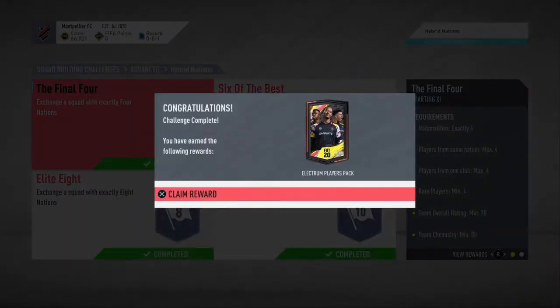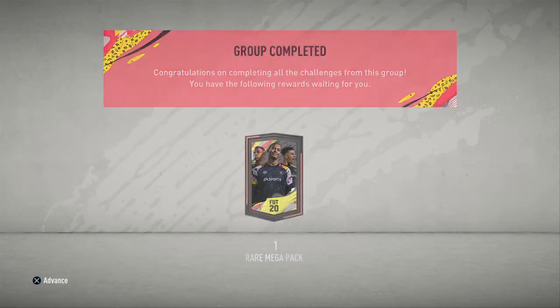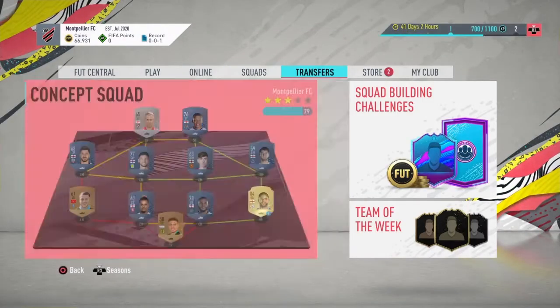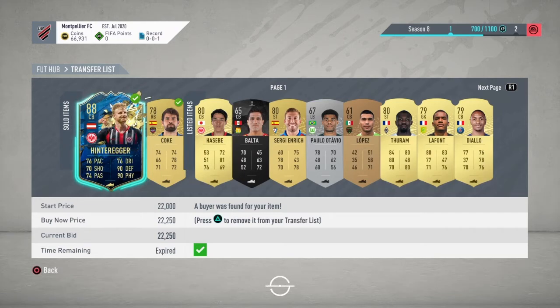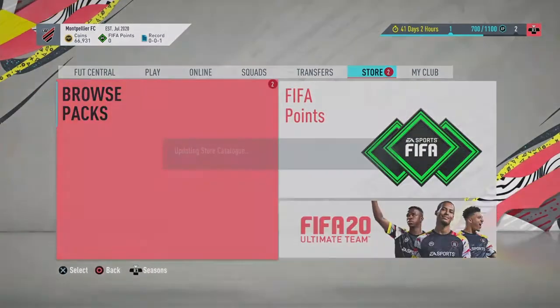That is the last one of the first set done — Hybrid Nations. We're looking for players that can make some coins, and also Brazilians for loyalty to complete the 50k pack for the next set. If not, I think it's 10 games to get loyalty, and honestly I can't be bothered doing that. It's a lucky thing.